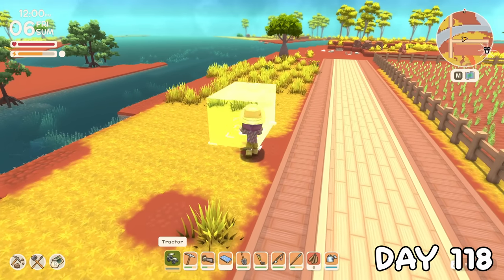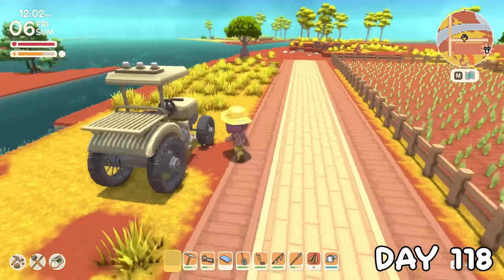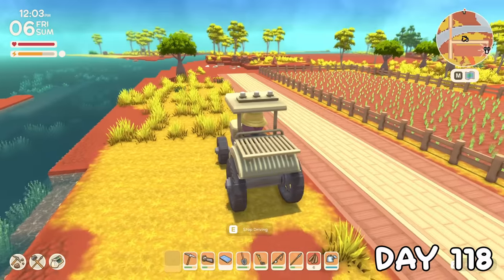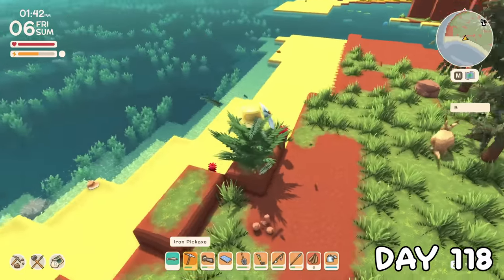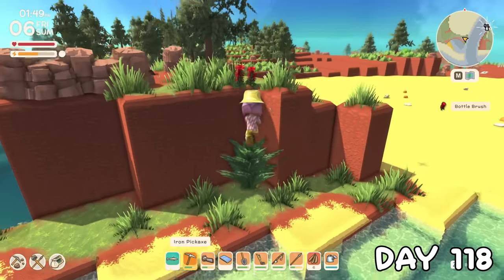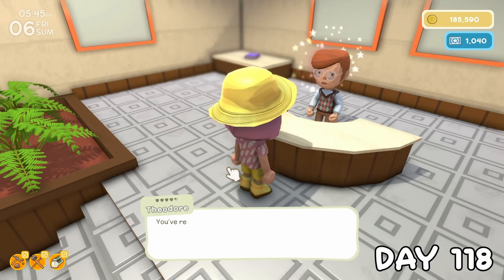After doing a few little chores, I unleashed the pocket tractor. I couldn't have been more excited, but for now I only had the harvesting attachment, so there was nothing to test it out on yet. I headed out to the pine forest to collect some bottle brushes for a shipment request for Theodore, handing them over to him that evening for almost 17,000 dinks.